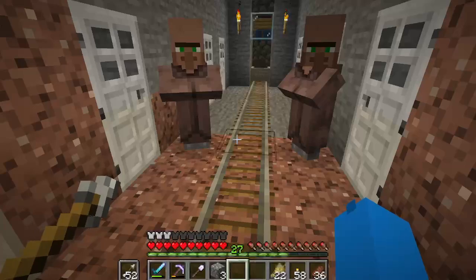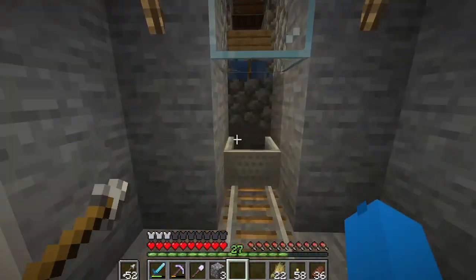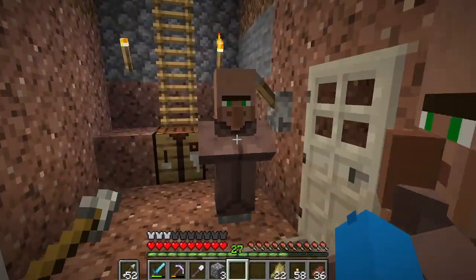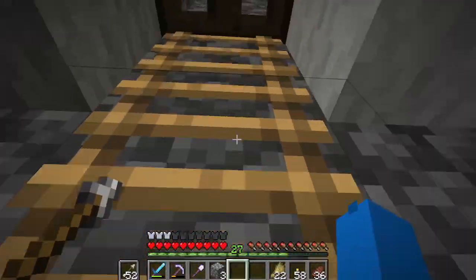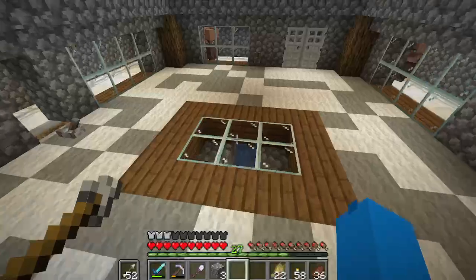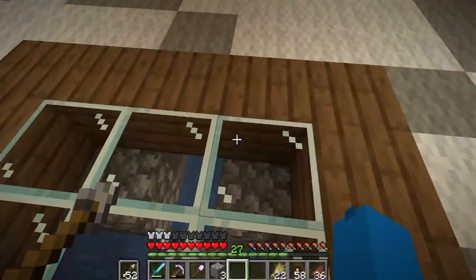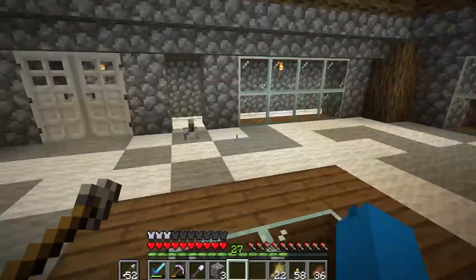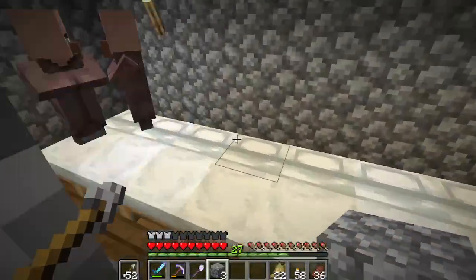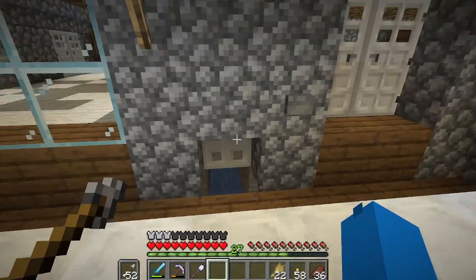They can go via minecart right into your area. It's really not a complicated system — this is the collection room. These guys had to have been baby villagers to get in here, but that's pretty much all you have to do. That's your collection room. I kind of like having this here so I can see what's going on down there and get an idea of the mechanism itself. I'm really a fan of how this all came out — I'm really happy with it.